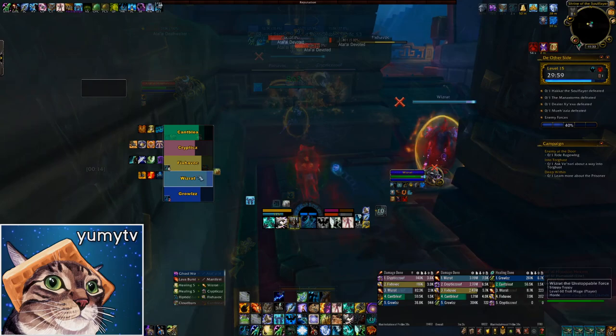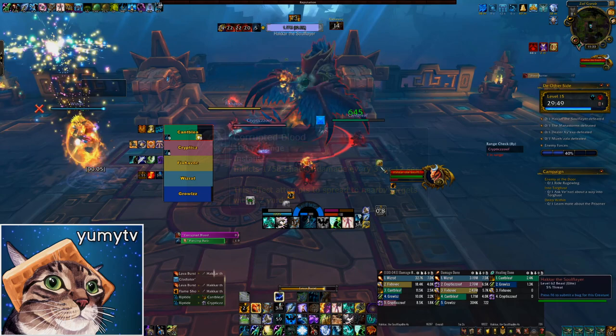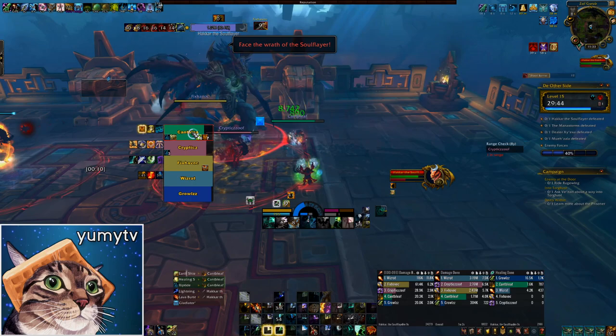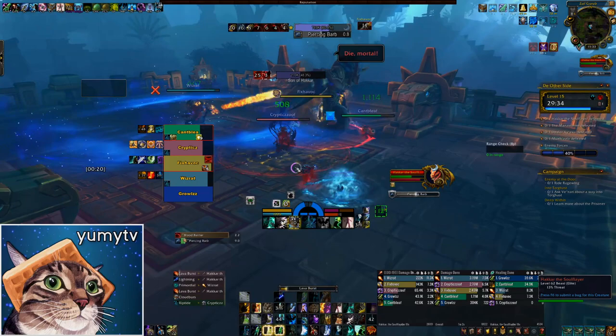Just continue fighting through these mobs until you reach Hakkar the Soul Flayer. Hakkar is one of the most difficult dungeon bosses, so be sure to have big cooldowns ready for this fight. Throughout the fight, Corrupted Blood will infect two players, dealing pulsing shadow damage for 12 seconds. This effect attempts to spread, so be sure to spread out if you get this to not damage any allies. Piercing Barb is a tank hit that deals physical and shadow damage, so mitigation that is flat damage reduction will work better than just armor or magic absorb.